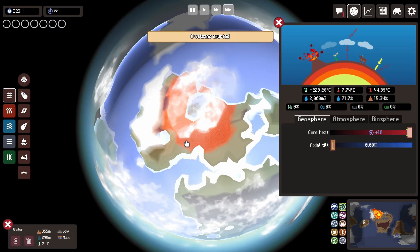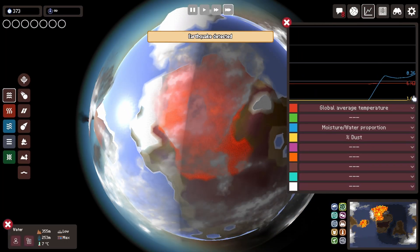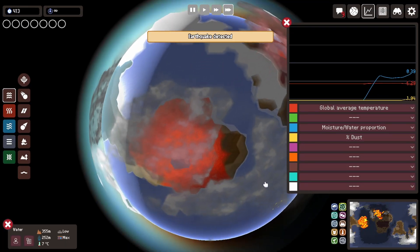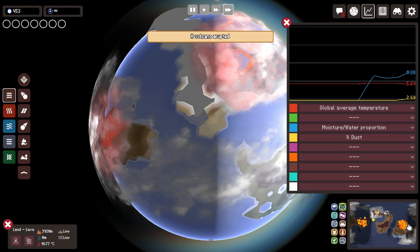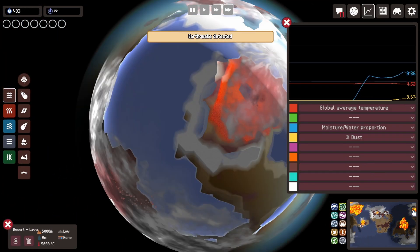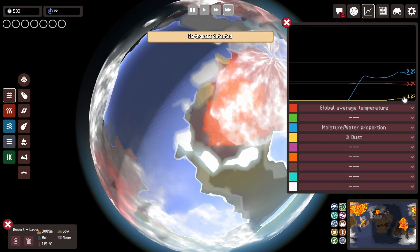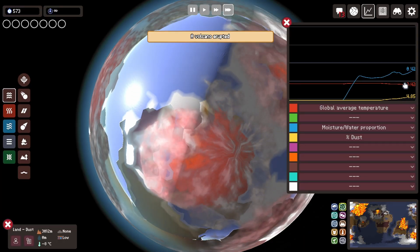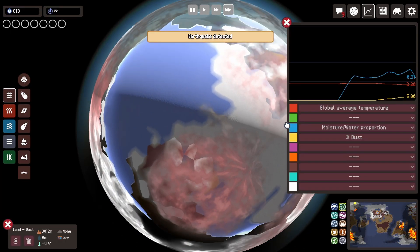In the Geosphere options, we have the core heat. If we put this all the way to the max, we will start seeing volcanoes arise. You do get plus 10 cosmic energy, which is useful for skill trees if you're playing the normal mode, but high core heat is dangerous. The volcanoes, apart from killing everything in their area, will start producing dust. As dust increases in the atmosphere, it starts blocking the sun from reaching your planet, kind of like clouds.